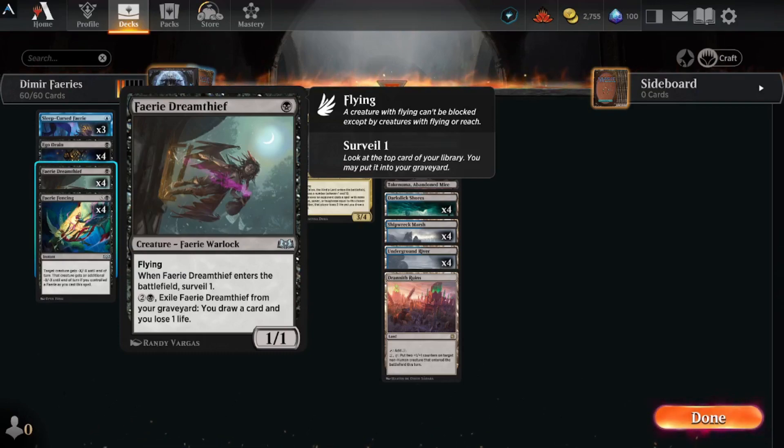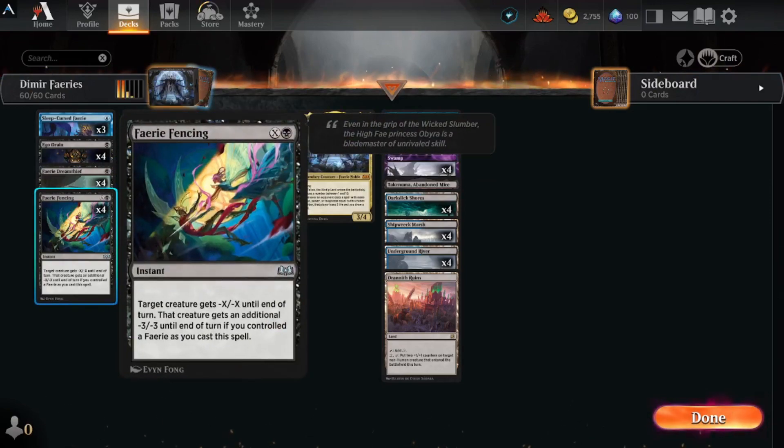Fairy Dream Thief — one mana for a one-one flying, enters the battlefield surveil one, but you can pay three, exile it from your graveyard, draw a card and lose a life. Fairy Fencing — target creature gets minus X minus X until end of turn, and that creature gets an additional minus three minus three until end of turn if you control a fairy when you cast the spell.